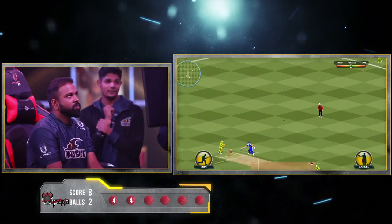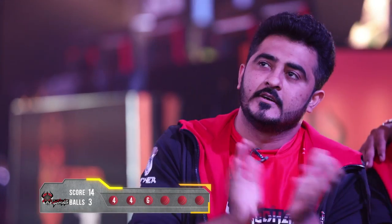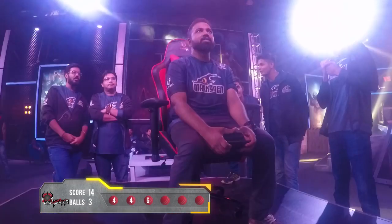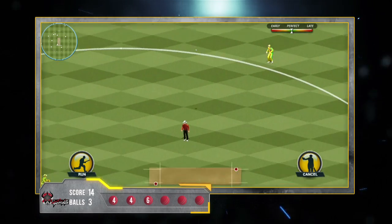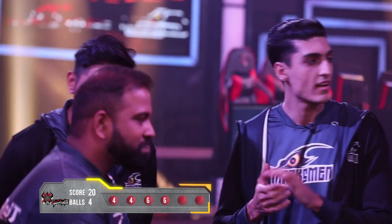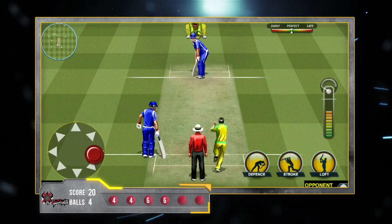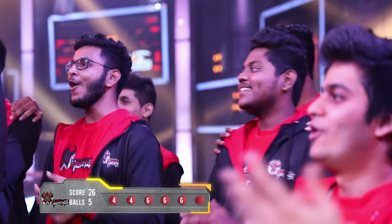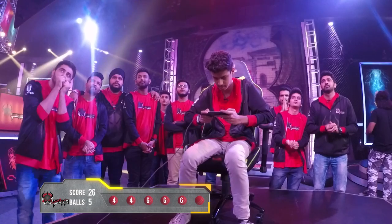Third ball of the over towards the boundary, it's going for a 6. He whacks the ball again towards the boundary — it is 6 again. 20 runs in four balls. Sachin, what an amazing gameplay. He hits the ball again for a 6. They now need three runs in one ball — it looks possible.